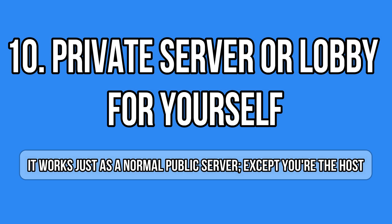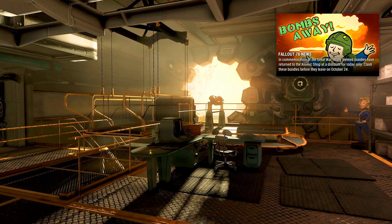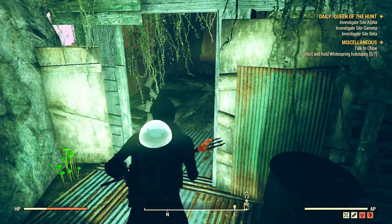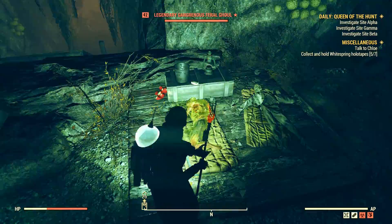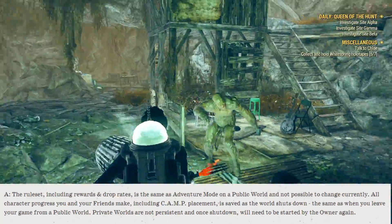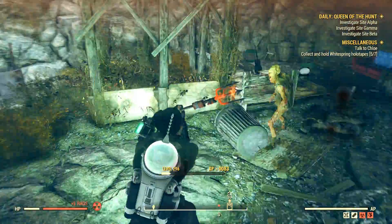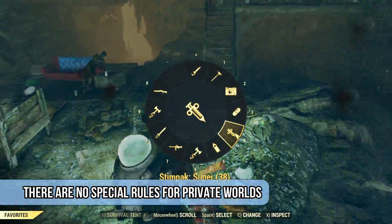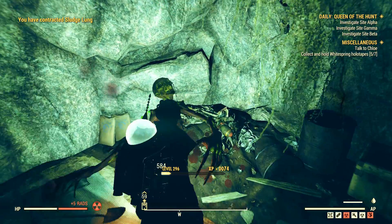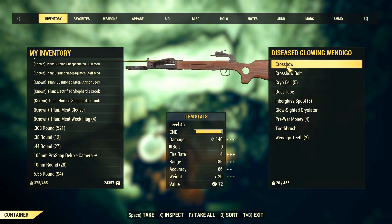Now let's explore the last exclusive feature: private servers. You now have a new option when you click Play — before we had Survival mode, which is long gone. Now we have private servers when you enable your Fallout 1st membership. Bethesda stated it works the same as the regular game except you are on your own server and you are the host. However, it's kind of a fiction because it's not really private — your friends can freely join whenever they please without an invite.